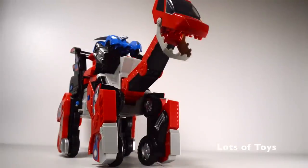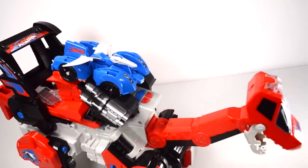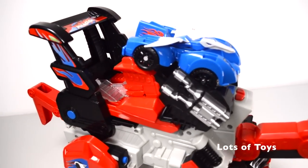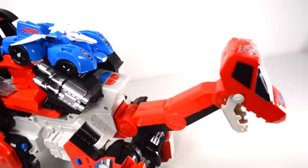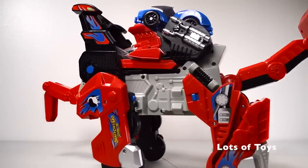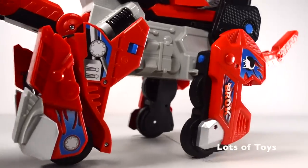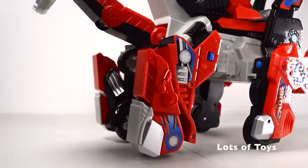Wow, check this out. This Brachiosaurus is giant, and his name is Brock. He has multiple functions, including carrying and launching other V-Type dinos. Here's another car — he loves to give it a ride. Take a look at his wheels; when they rotate, you can see the legs actually moving.